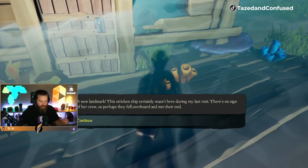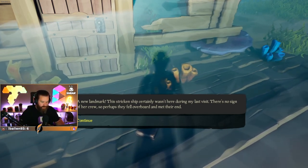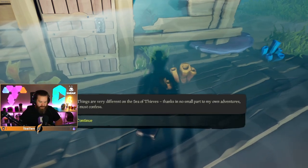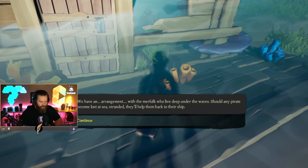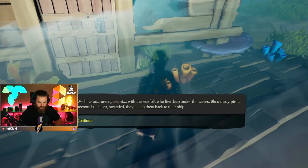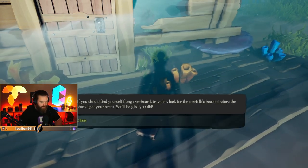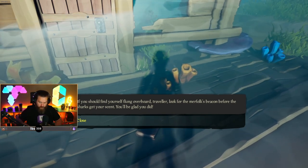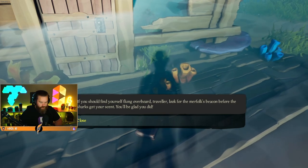New Landmark: The stricken ship certainly wasn't here during my last visit. There's no sign of a crew, so perhaps they fell overboard and met their end. Things are different on the Sea of Thieves, thanks in no small part to my own adventures. We have an arrangement with the merfolk who live deep under the waves. Should any pirate become lost at sea or stranded, they'll help them back to their ship. If you find yourself flung overboard, look for the merfolk's beacon before the sharks get your scent. You'll be glad you did.